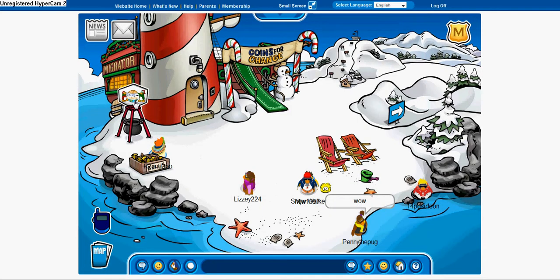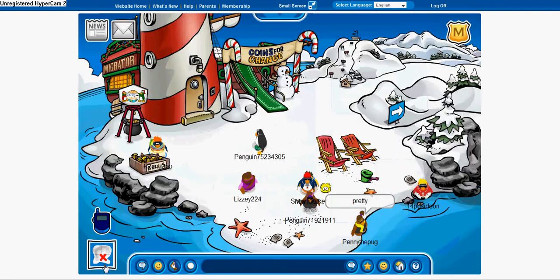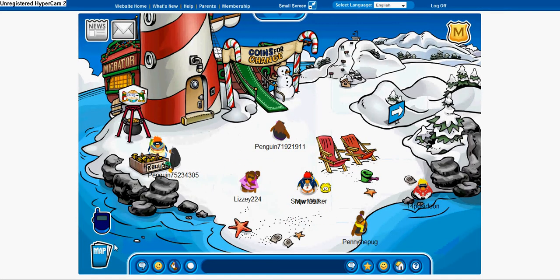Coins for Change — you can donate to kids who are poor and cannot go to school, kids who are sick, kids without parents who are hurt by war. There's one here at the beach.